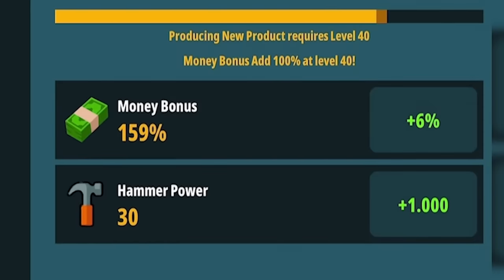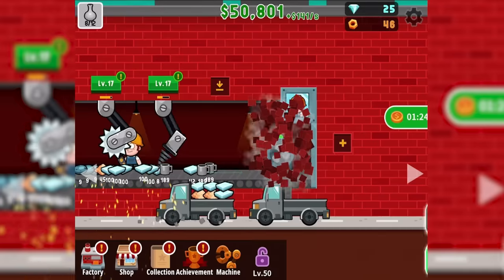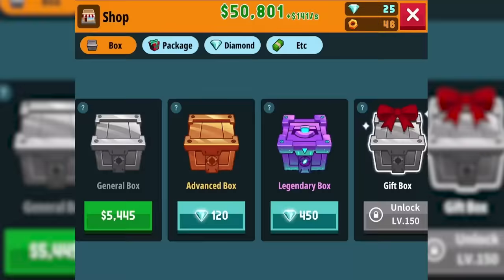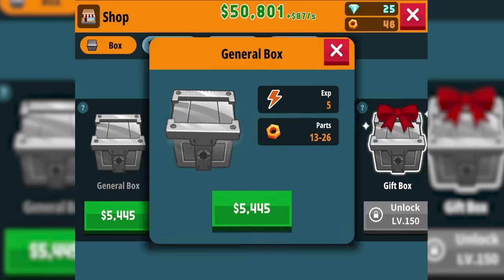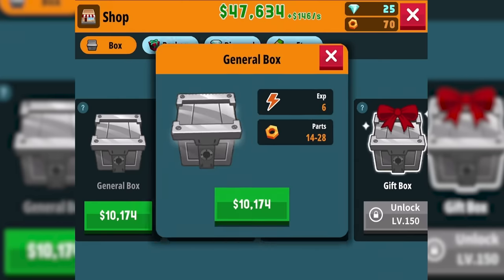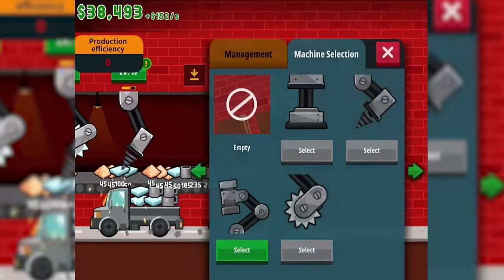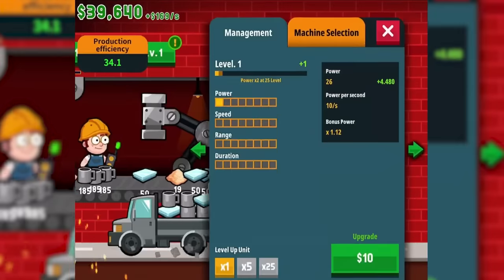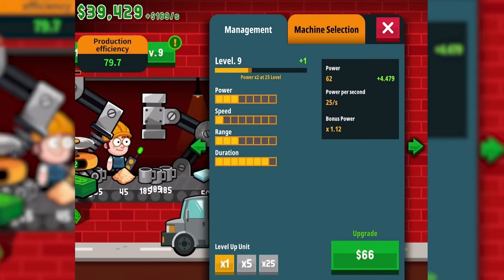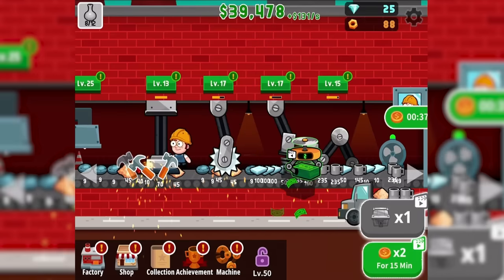Now we have 30 hammer power. I think we're overdue to extend the factory — we have $53,000. It's $2,400 to extend it, and $5,000 for a general box which has some kind of drill. Okay, that was just an upgrade to our existing drill. I need a new kind of tool, like a hammer machine — which is probably a very real machine in factories all around the world. I'll give it a fair chance and get it to level 15 or so. That's just one more layer of breaking stuff into better stuff.